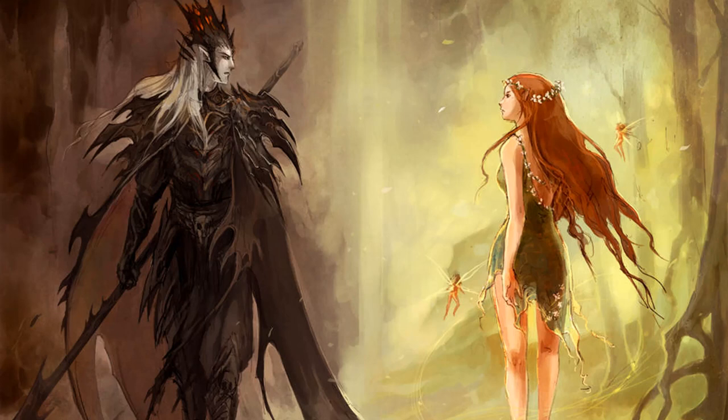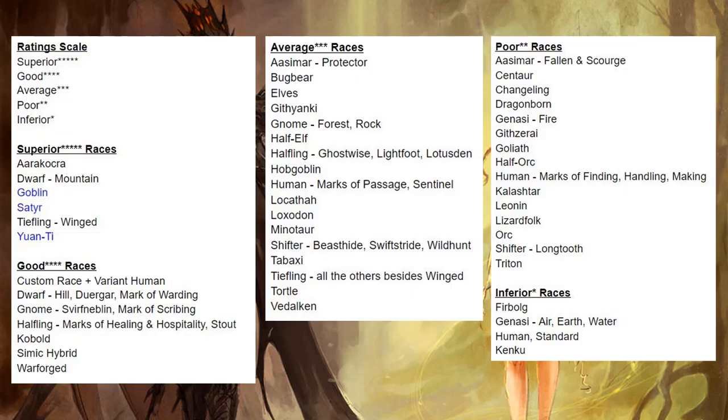We're going to be doing this in three parts. First, I'm going to throw up all of the races grouped by how I have them ranked so you can get a quick holistic understanding of how I have them distributed. Then I'm going to go into each and every race and go over their abilities and give you my thoughts and rankings. Then I'm going to present a much more granular chart that maps out specific class and race synergies for those of you who are really data-driven.